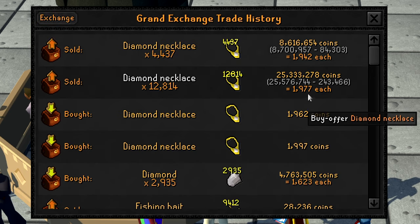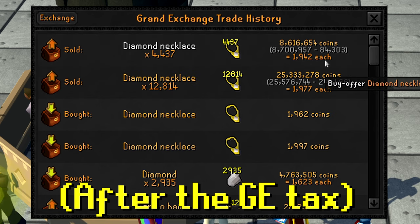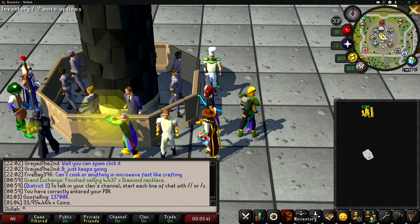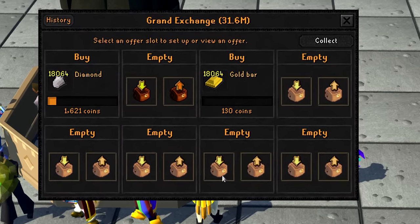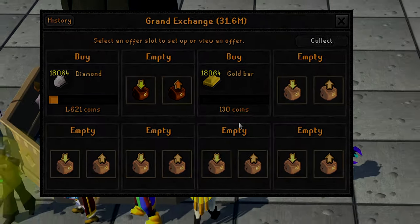The majority of the necklaces sold for 1,977 GP and the remaining for 1,942 GP. To get level 99 crafting we're going to need to make 18,064 more diamond necklaces. I was able to put in an offer with 2.3 mil left, and it's really nice knowing these are going to be the last batch of diamond necklaces needed for level 99.